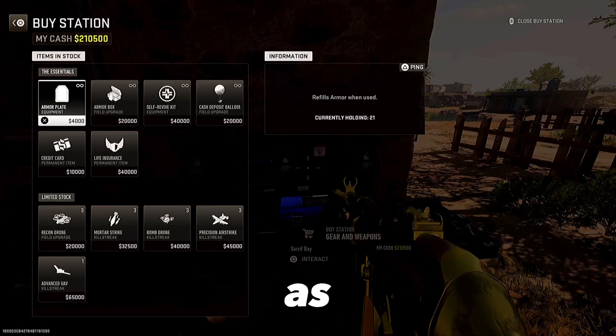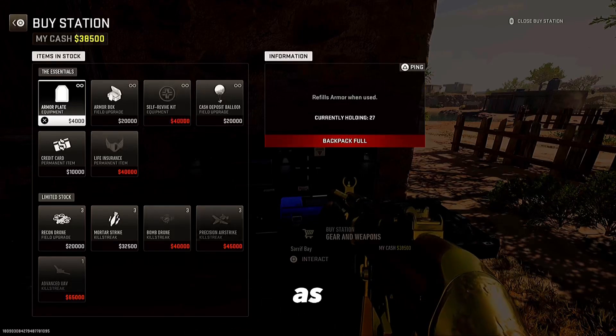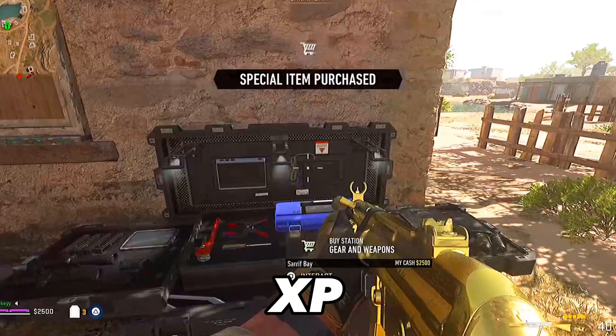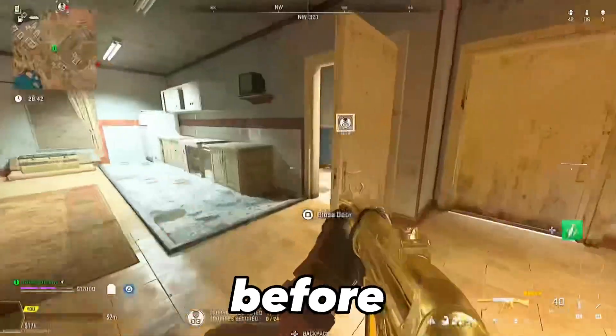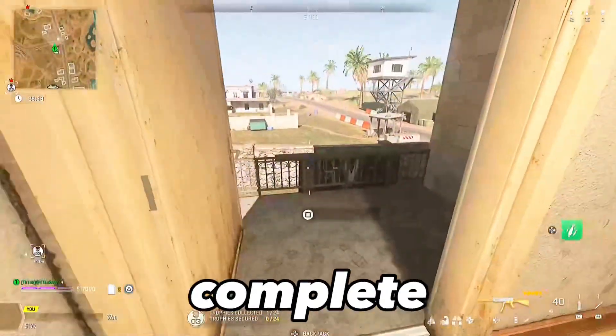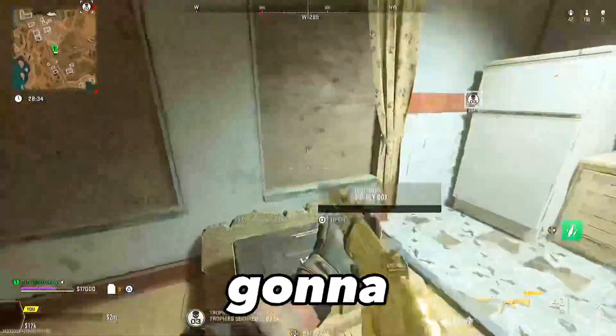Your next step is to buy as many armor plates as you possibly can — when you're done you'll get even more XP. After spending all my money I had an additional 2,000 XP; doubled that's 4,000, on top of the 8,000 from the contract — that's almost 12,000 XP in about three minutes. Do as many of these cycles as possible in one game.